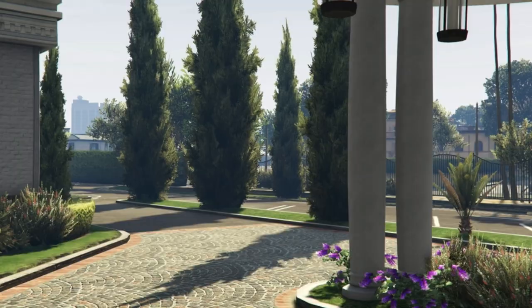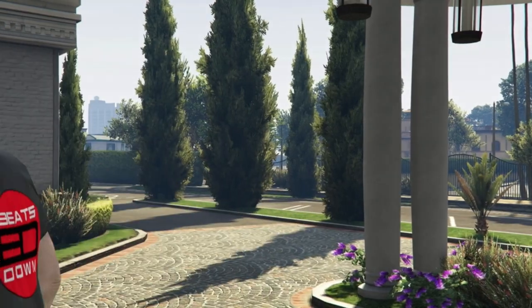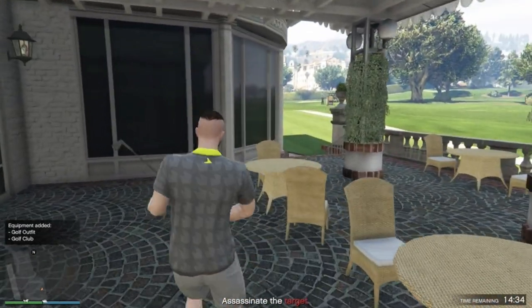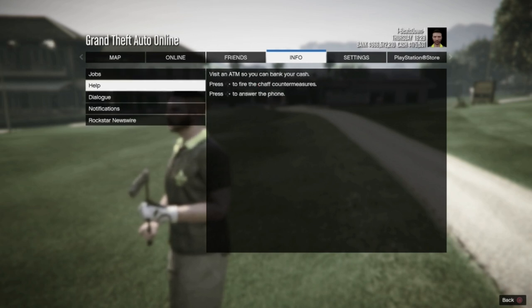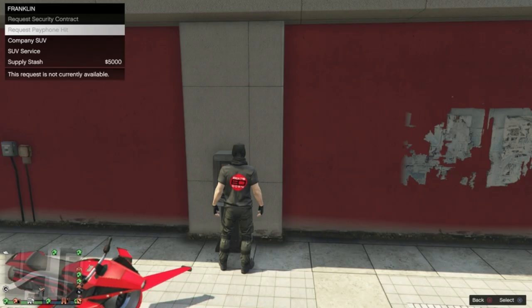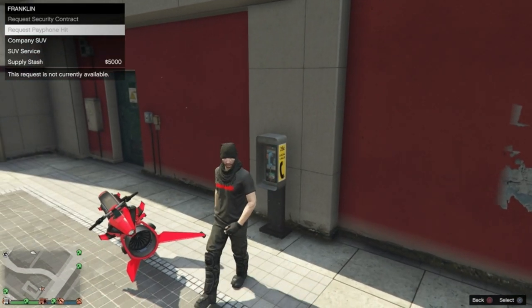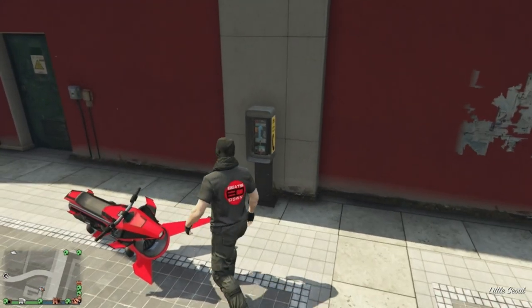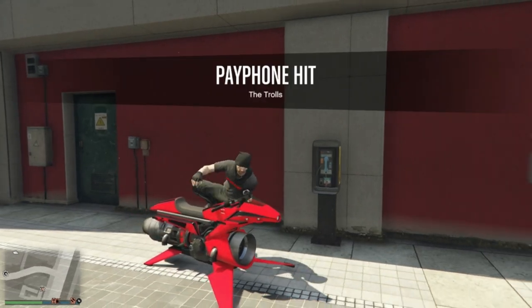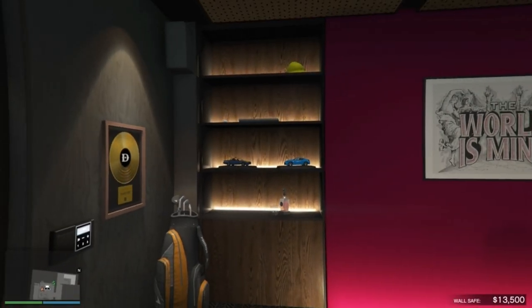Start a mission too early and the game will bug out and won't tell you the assassination criteria, leaving it all up to guesswork. You can skip the payphone cutscene and dialogue by pressing X on PlayStation, or whatever the skip button is on your platform. You'll also get some little awards put on your shelf in the office for each type of assassination.